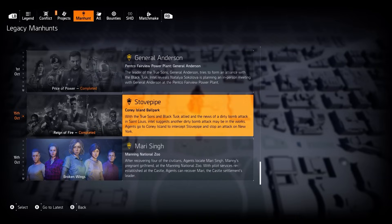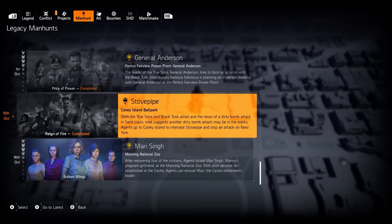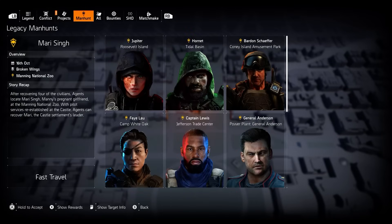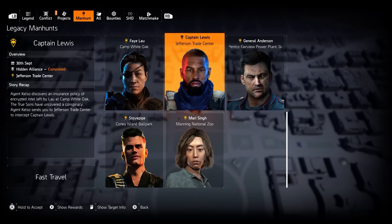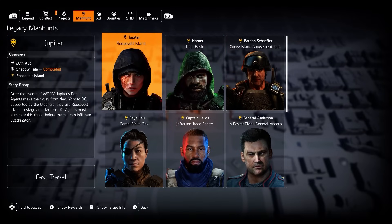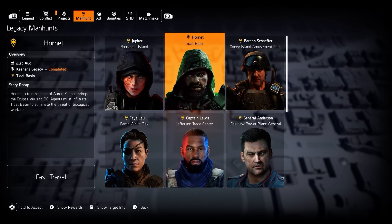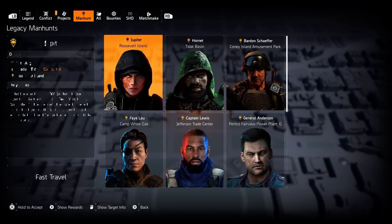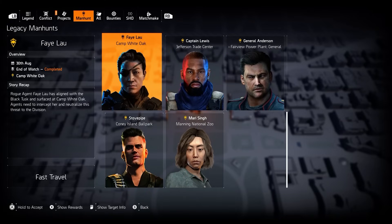This hub does a bunch of things. You can now see the layout from Season 1 all the way to Year 5 Season 1, prior to the current season. It assigns chronological dates to all of them — Season 1 took place all the way back in August, shortly after the events of Warlords of New York, and Year 5 Season 1 is mid-October. They also provide a text recap of what happened in each season, so you have a general sense of what each season was about.